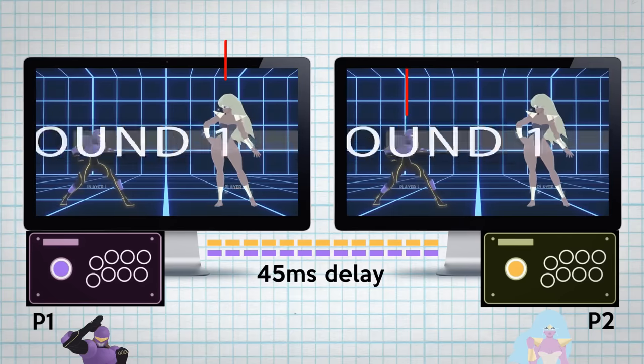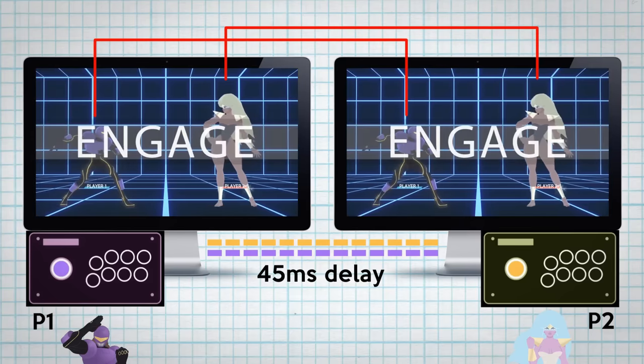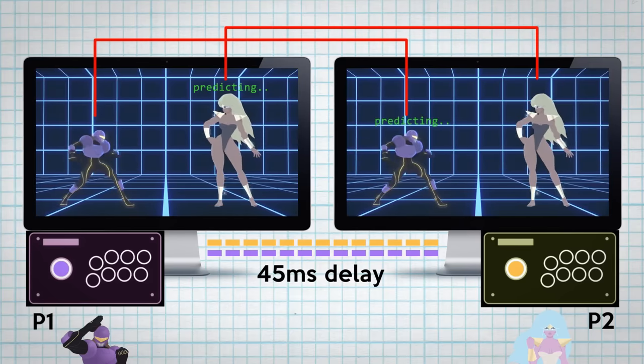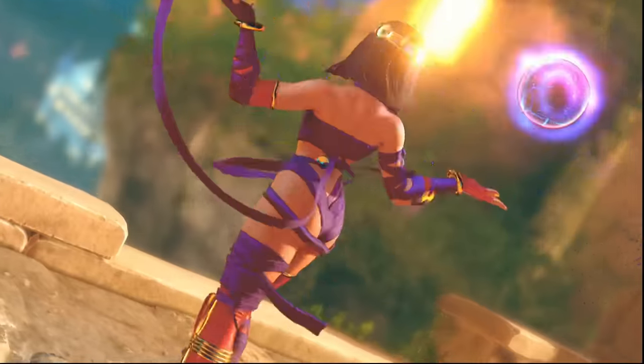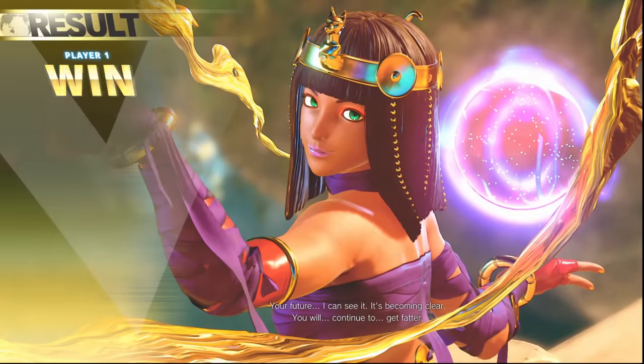At any given moment, each side is trying to predict what the opponent is currently doing based on the previously received input. And what's crazy is, most of the time it's correct. This is because it doesn't take a fortune teller to predict things one frame into the future — I'm just going to assume the thing you did last is the thing you do next, like, forever.